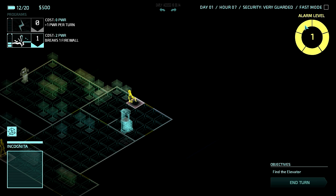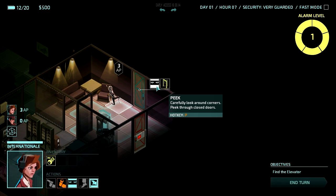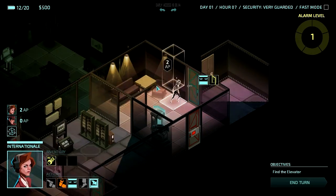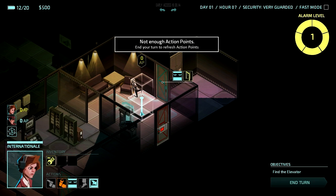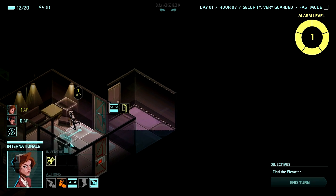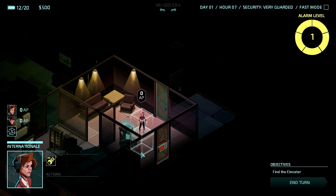At alarm level one, cameras begin to become active if any cameras are in range. You usually get one more turn before they become fully active, but it's still something to keep an eye on. We've got three action points — let's peek around this door fast and then come over here. Don't have enough action points. Alright, we'll go this way then. We can't get to the Nanofabricator yet.